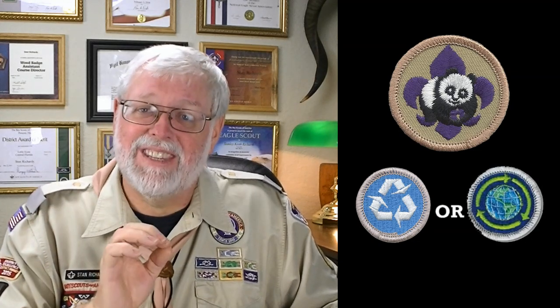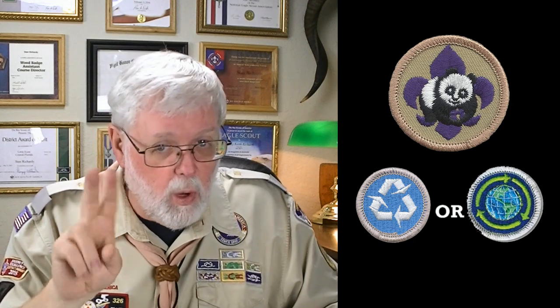Let's talk about the specific merit badges. Environmental Science or Sustainability — both of those are Eagle required, and you need one of those; that's the first one. The next is Soil and Water Conservation or Fish and Wildlife — those are not Eagle required, but you need to get one or the other. And the last one you need is Citizenship in the World. So three merit badges, a service project, and you've got it — you can wear it. Download the PDF in the description for all the specific requirements.